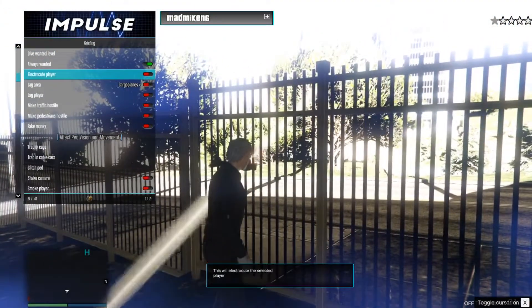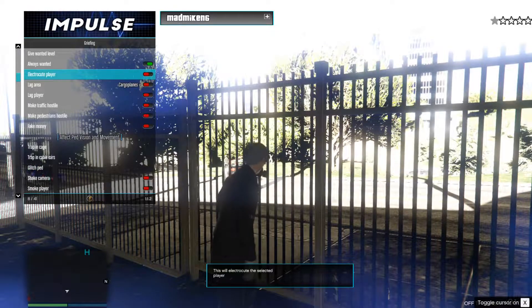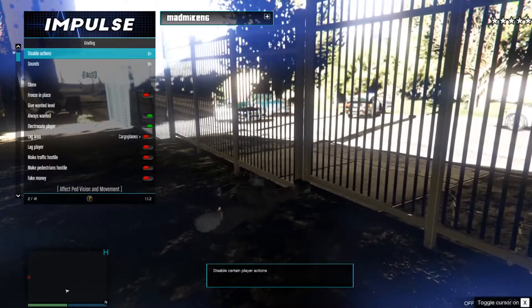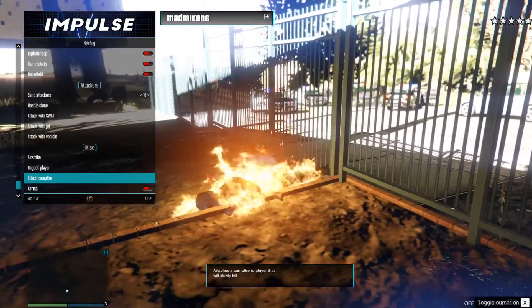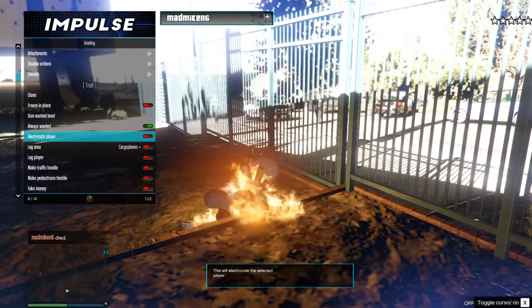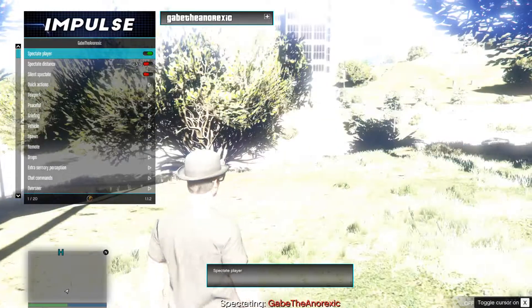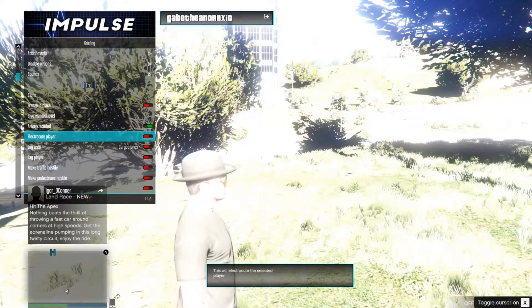Number five on why Impulse is my favorite mod menu would have to be the trolling. It's been a trend on the channel very recently that I really like trolling, and the trolling options are absolutely incredible for it. One day I'm thinking about going through all the trolling options in one big video — everything you can possibly do to someone, even helpful or peaceful options. The trolling options are absolutely amazing, there's a ton of fun. Unfortunately for the people I keep killing over and over again, it's a real fun time — especially for a content creator like me. If you're a content creator, I highly suggest you get the Impulse mod menu for trolling. It is an absolute blast.